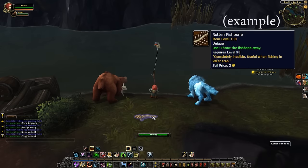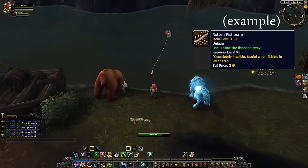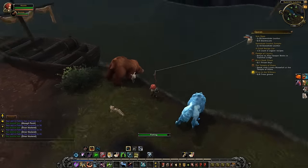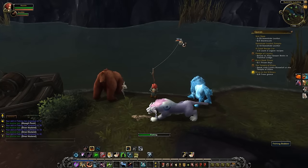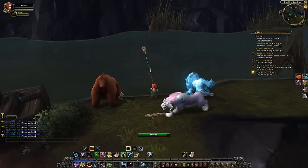As you fish out in the Broken Isles, you might pull up a Rotten Fishbone, or a Scrog toenail, or a Soggy Drake scale, or any number of other items that claim to be useful when fishing in your zone. Use the item, and through some means or another you'll wind up with a 2 minute buff that helps you catch the rare fish. Be warned, some of these bait mechanics involve killing a level appropriate mob, so you might want to keep your weapon on.